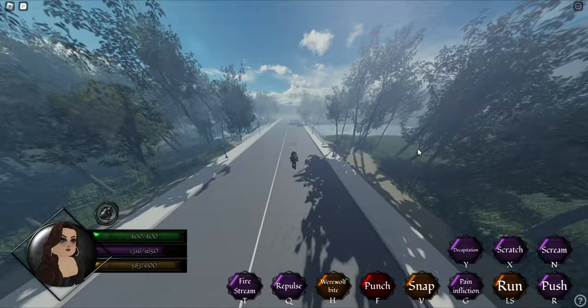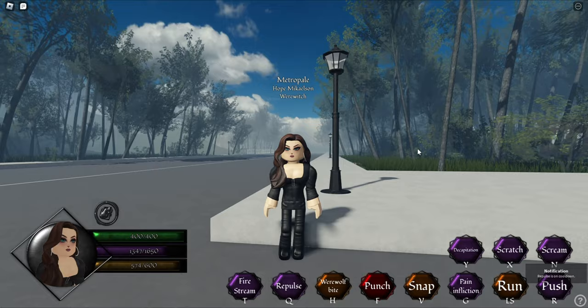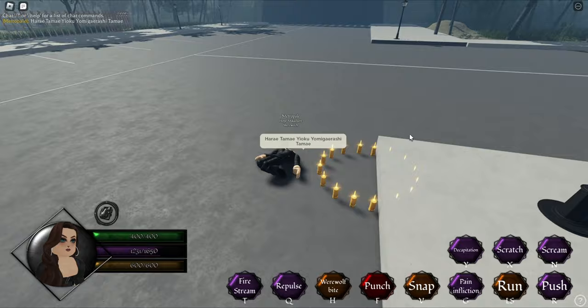Because if you get caught by Bonnie or Inadu, there are chances of you getting killed. For the single target combo, first use the Body Explode spell that Hope got in the recent update. It is a really good spell because it does high damage and knocks people down for a long period of time. While they are knocked down, use your remaining abilities to kill them.